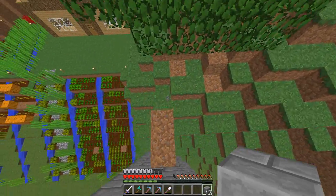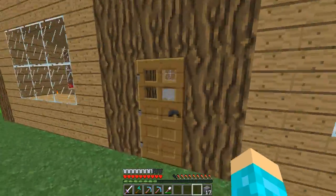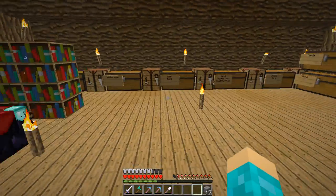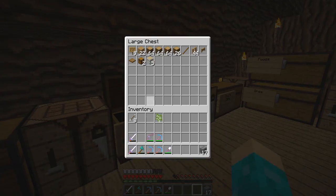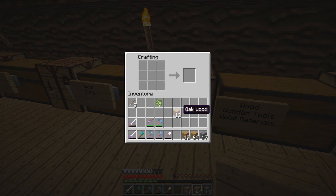We're gonna get some wood, go ahead and grab some. We're not gonna use birch wood because that stuff is nasty. Let's grab a bunch of it - that'd be good. Then we're going to make some of these little slabs. Let's make a bunch of these - let's make a stack of them.